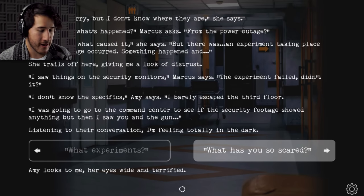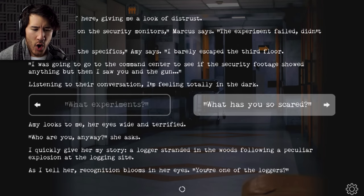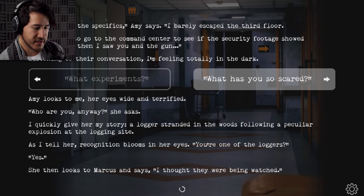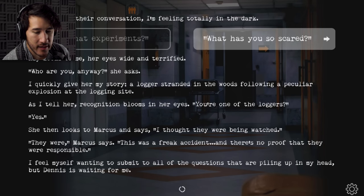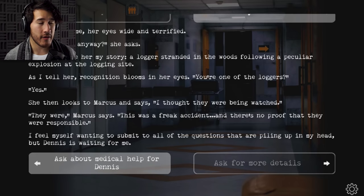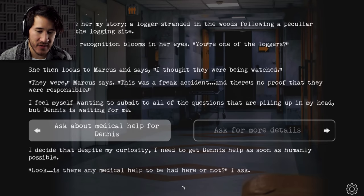'What has you so scared is more important and probably more pertinent to the matter at hand. What the hell is so scary?' Amy looks to me, her eyes wide and terrified. 'Who are you anyway?' I quickly give her my story — a logger stranded in the woods following a peculiar explosion at the logging site. Recognition blooms in her eyes. 'You're one of the loggers?' 'Yes.' She looks to Marcus and says, 'I thought they were being watched.' 'They were. This is a freak accident and there's no proof that they were responsible.' I decide that despite my curiosity, I need to get Dennis help as soon as humanly possible.